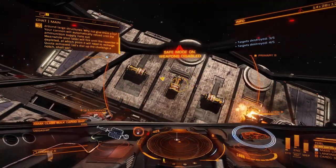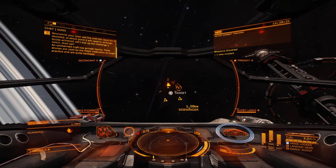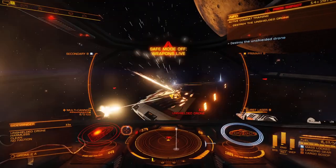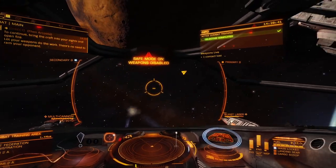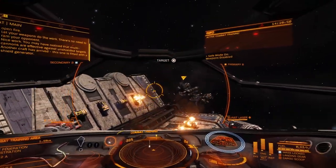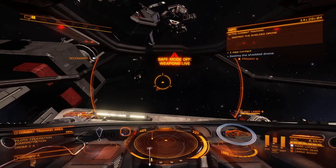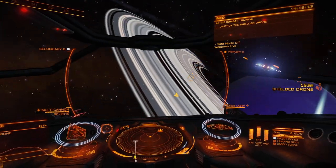Quota achieved. Let's dial up the challenge a notch, shall we? Oh, I want to shoot more. An unmanned craft has arrived nearby. Bring the craft into your sights and open fire. Oh — still smashed into them. Let your weapons do the work — there's no need to ram your opponent. Oh, that was fun. Nice work. You may have noticed that multi-cannons are effective against unshielded targets. Another craft has arrived — this one is fitted with a shield generator. Your burst laser is a thermal weapon, which excels at stripping away target shields. That is some cool sound effects.